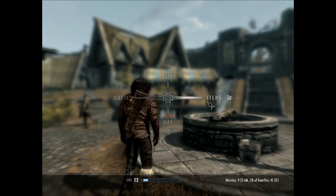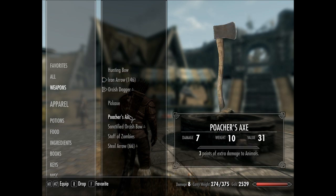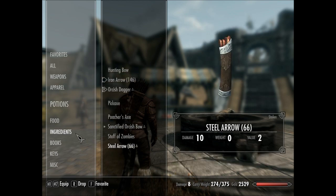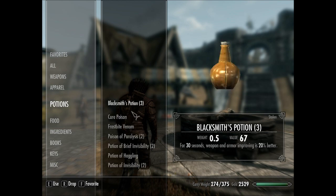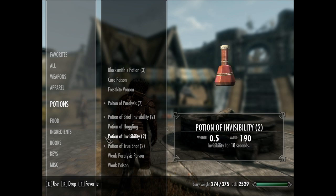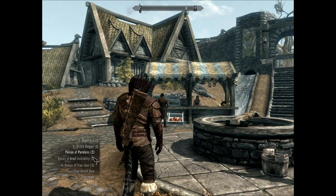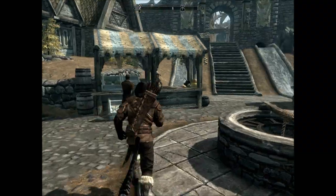Now that you know that, I'll go to my weapons and show you what I have. I've got that bow — I'm going to favorite it and unfavorite the hunting bow. Go to my potions, favorite the paralyze. I'll favorite the brief invisibility potions too. Open my favorites menu: paralyze is seven, one for invisibility, and five for my bow. We are set for battle now.